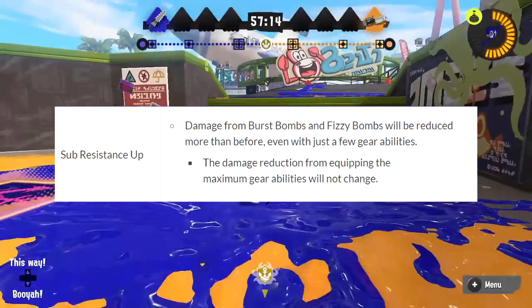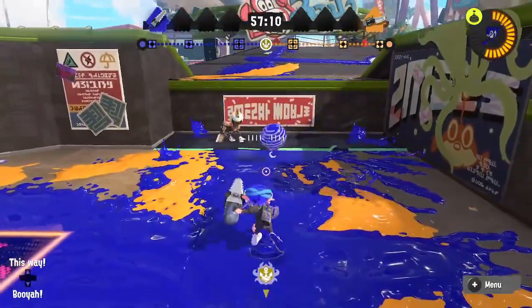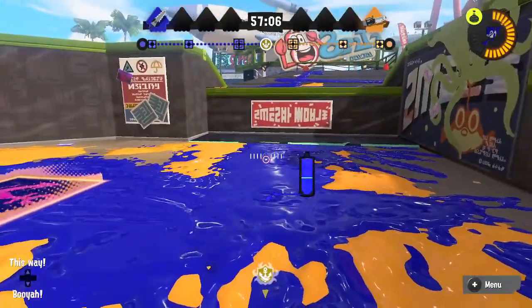For abilities, sub resistance affecting Burst Bombs in 50s has been increased at lesser amounts — it actually works well. In this clip, three subs completely counters the combos Burst Bombs can do with Splat Dualies and Stamper.